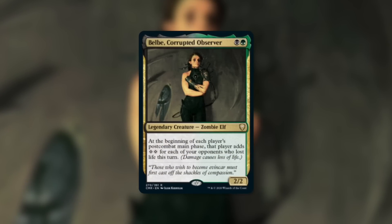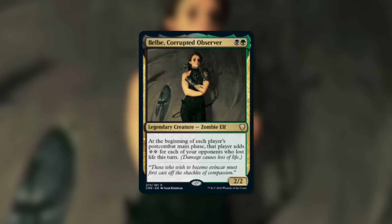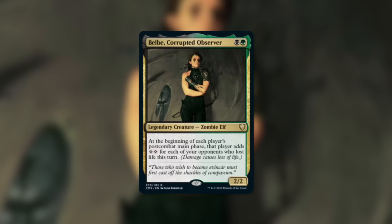Belby, Corrupted Observer is a 2/2 zombie elf that costs black green. She has: at the beginning of each player's post-combat main phase, that player adds two colorless mana for each of your opponents who lost life this turn. Damage causes loss of life. So this card can be absolutely insane for you, but it's one that you really got to be careful with as well because it can help your opponents out too.